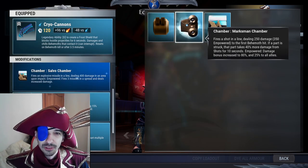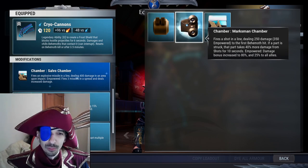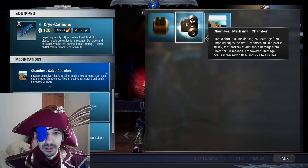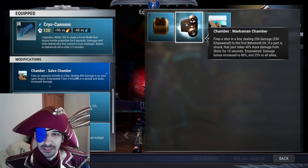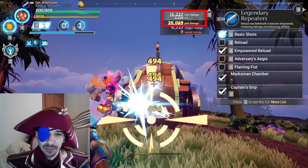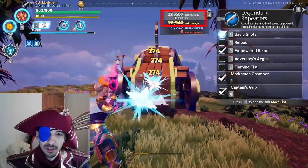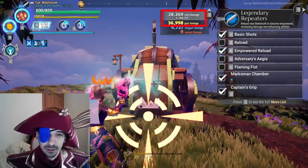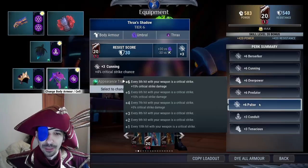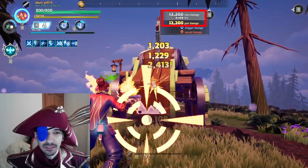Lastly, marksman chamber. The description says it now deals 350 damage instead of 250, which is new — but 100 motion value compared to Salvo's 150 isn't much. However, marksman was actually bugged for 3 years and the devs finally fixed it. On the live server before the update, marksman only increased the visual damage, meaning grey health damage wouldn't get increased. You can see this on the DPS meter — my part damage was significantly higher than the health damage. But with the update, marksman grants bonus damage even on non-broken parts, so part damage now matches health damage.